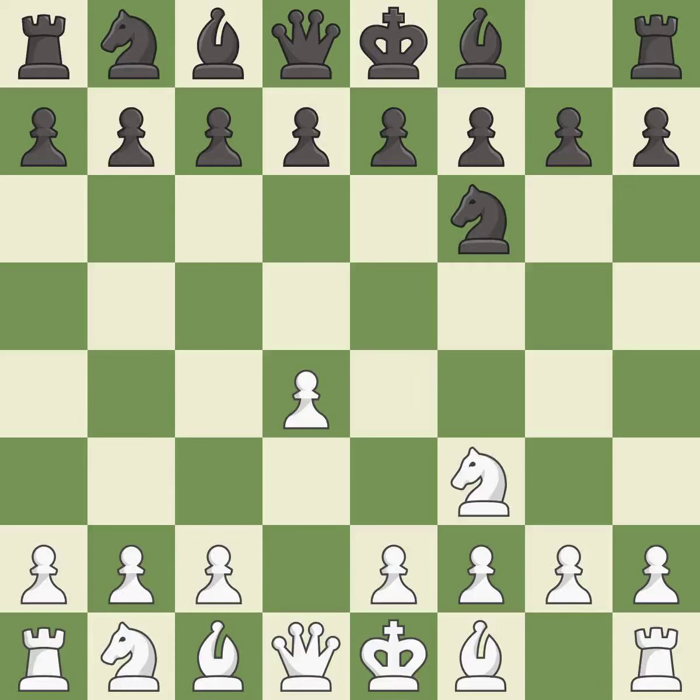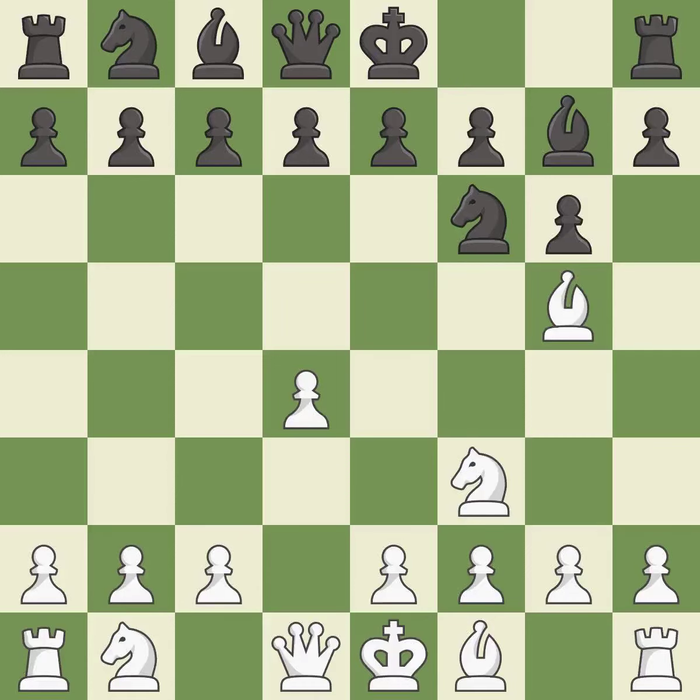NF3 develops the knight toward the center, gains more control over the e5 square, and strengthens the d4 pawn. G6 prepares to fianchetto the dark-squared bishop on G7, where it will sit on the long diagonal. BG5 develops the bishop and attacks the f6 knight. BG7 puts the bishop on the long diagonal in a move called a fianchetto.